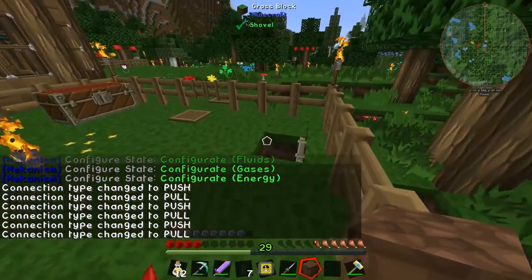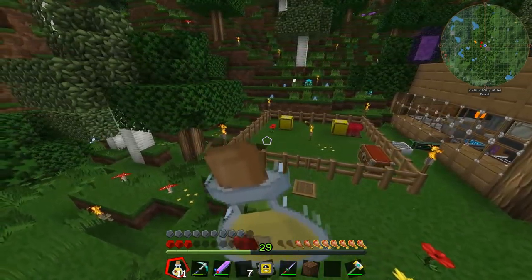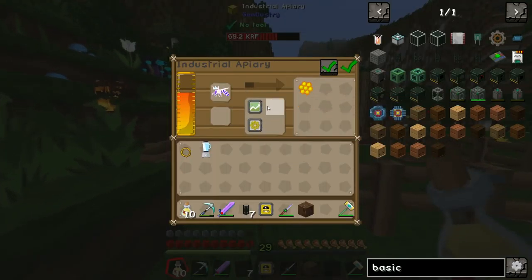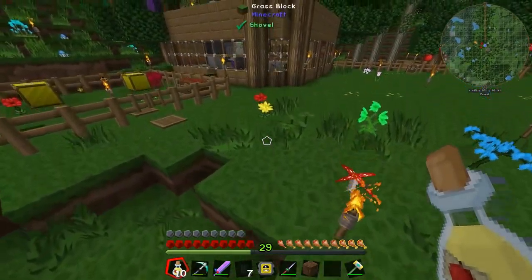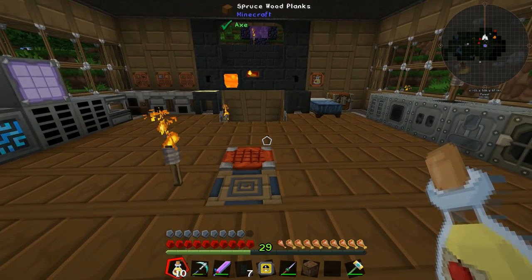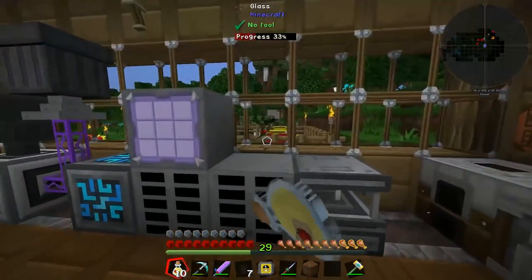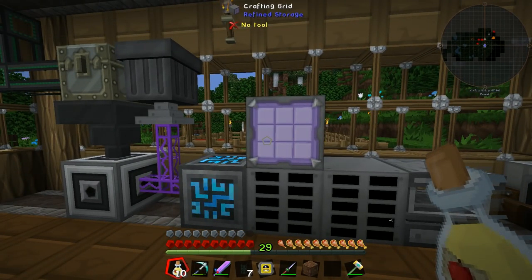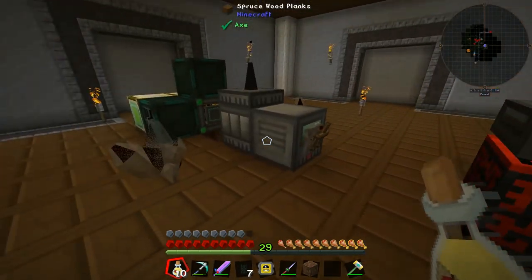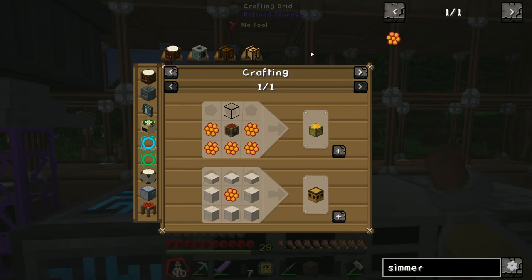The production upgrade is in the apiary, so it should be producing more royal jelly and combs than normal — once you get a couple they spiral out of control and it's easy to get more for all the other industrial apiaries. Now all we need to do is set up the system to turn the simmering combs into lava, and also set up the base system for creating the deep resonance crystals.